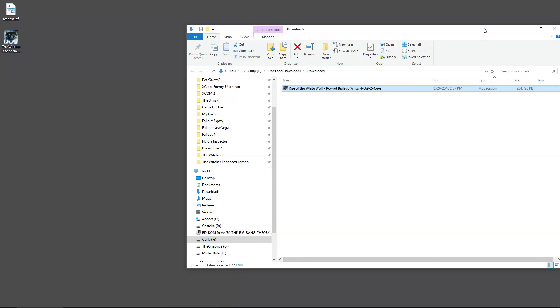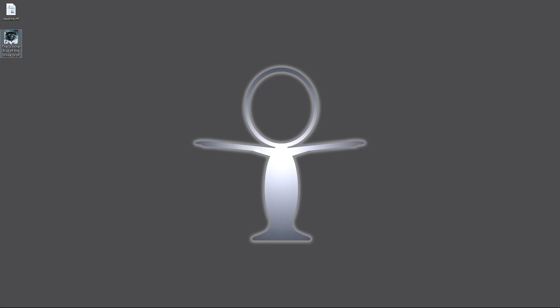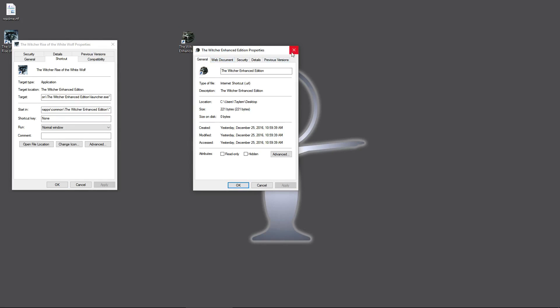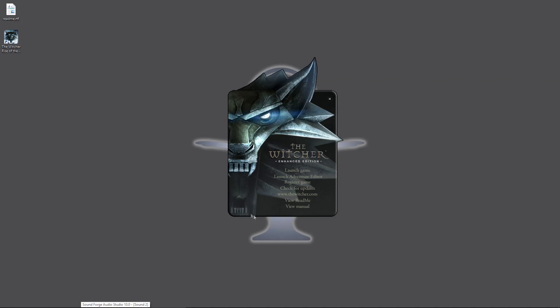Installation is finished. There is a new icon on the desktop that is different from your typical Witcher Enhanced icon. Comparing them, it looks like it's mostly just an icon change. If you want to use the old launcher you can — toss this new one in the recycle bin, it doesn't really matter. But we're going to go ahead and launch from the fancy new icon.